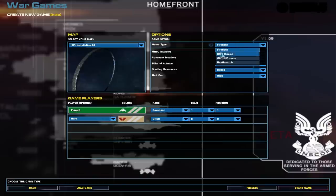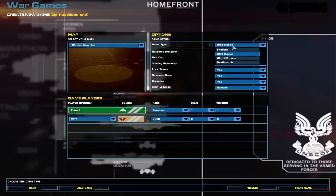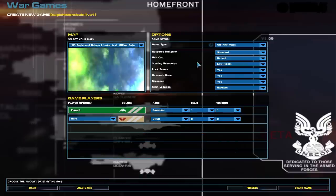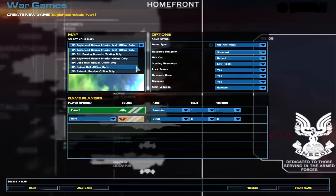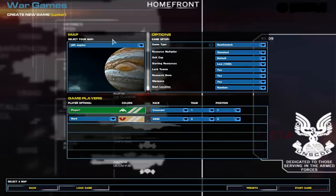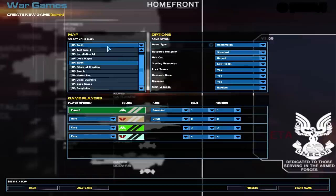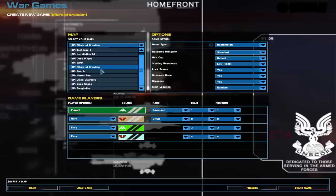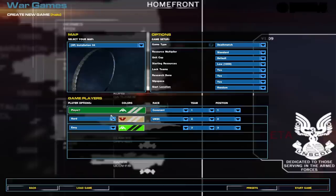Right now we have Firefight mode, which is a wave-based survival mode, actually. And then we have Homeworld 2 Classic — you don't get any of the cool maps on that. And we have the old HHF maps. And then we have these babies: Pillars of Creation, Reach, and Installation 4 — which is, as you can tell, the Halo Ring.